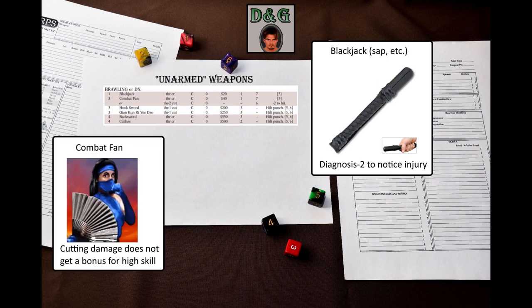The next weapon is a combat fan. It has two modes of attack. A folded fan can be used as a fist load, and an unfolded fan can be used to deliver cutting attacks. This mode requires one less strength, is at -2 to hit, and does not get a damage bonus from high skill. It is kind of underwhelming, but it sure is stylish.